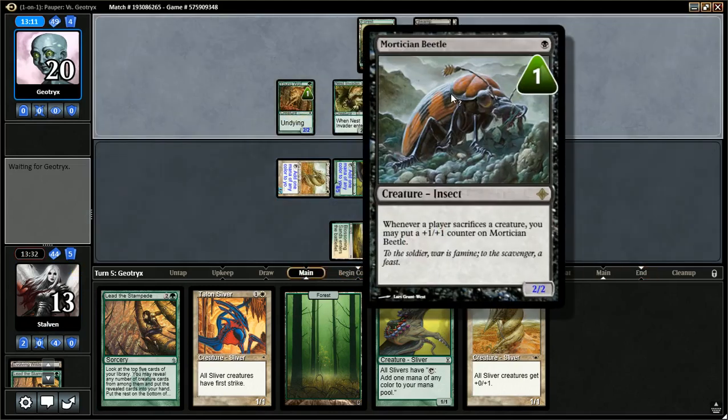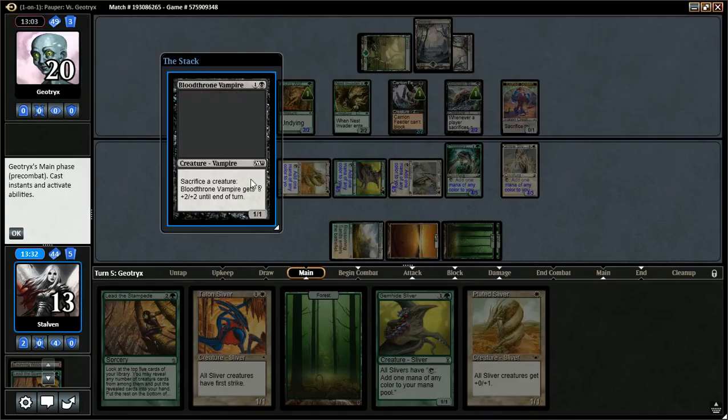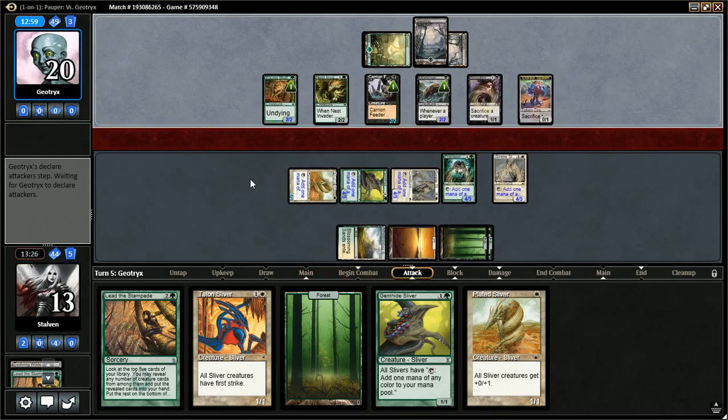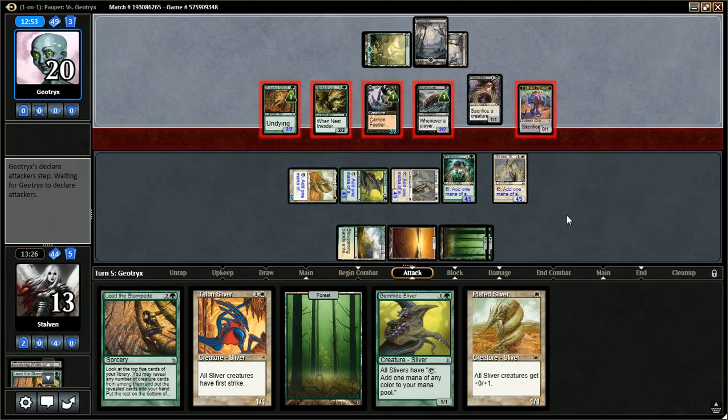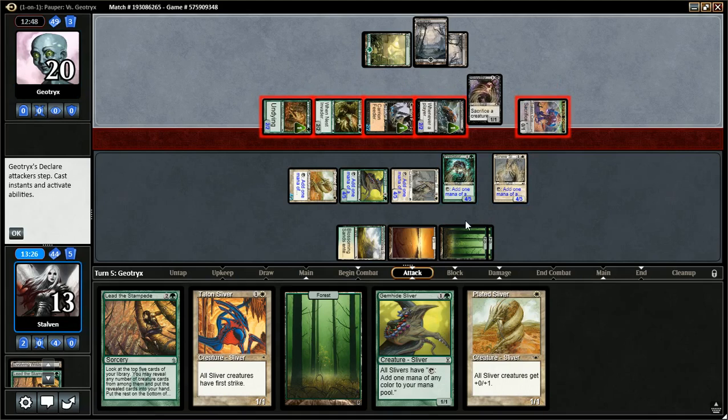I am afraid of this Beetle — I feel like this can get out of hand super quick. I kind of wish I had a Journey to Nowhere from my sideboard for it. Even another sacrifice outlet. I feel like I'm in a good position, but at the same time I'm terrified of what this guy's deck can do. He's going all in because he can just sacrifice and respawn here.